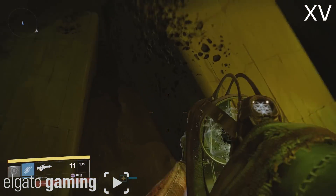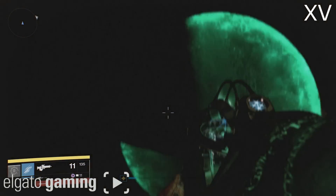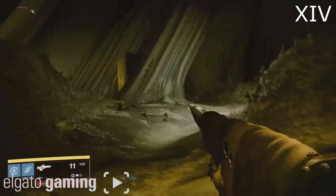Continue along the path and you're going to see a metal gate to your left-hand side. Adjacent to that you're going to see three broken-down pillars. Jump on top of them for fragment number 15.